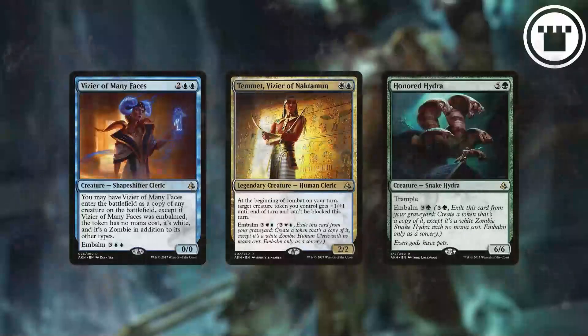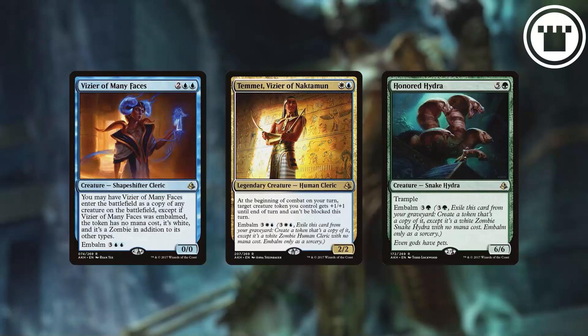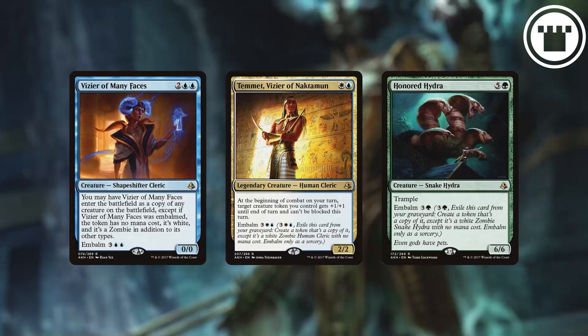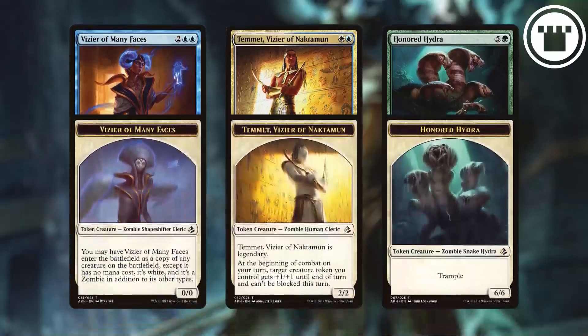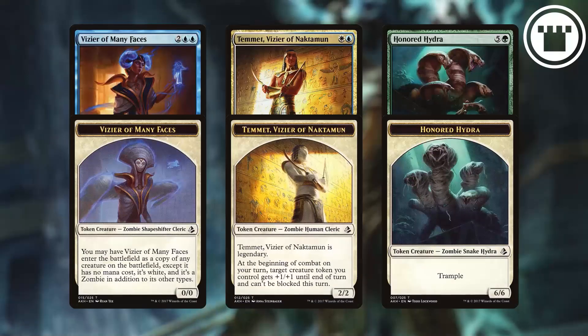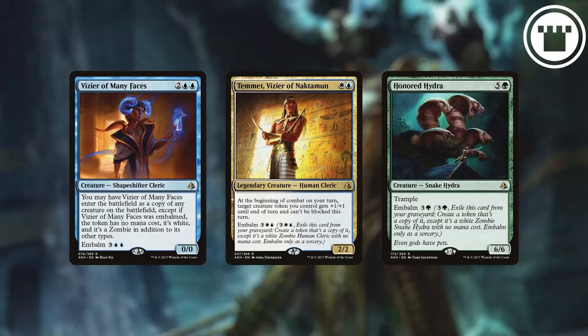Recycling mechanics like this that give you an extra use out of a card are always popular, but this version has a few things going against a return in the future. First, the mechanic is flavorfully tied heavily to Amonkhet, which has gone through some changes since we last visited. Next, Embalm requires a lot of different tokens, which is a consideration in how a set gets printed and how many non-embalm tokens can exist in the set. So Embalm specifically needs a lot to go right to see a return, but a tweaked version is a definite possibility. And that's what Embalm is.